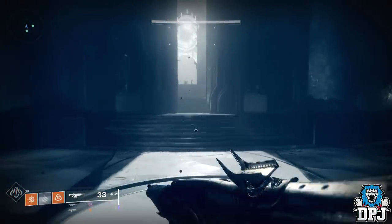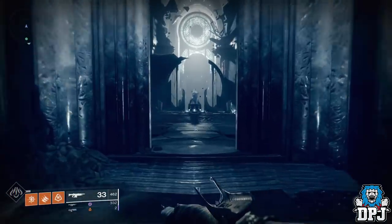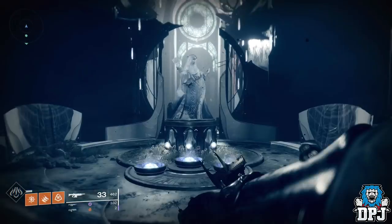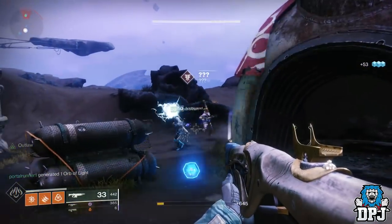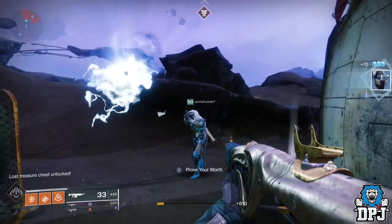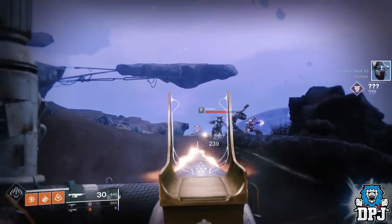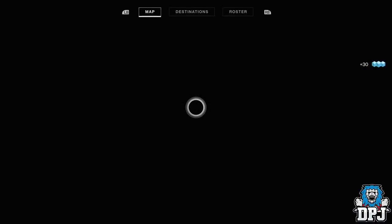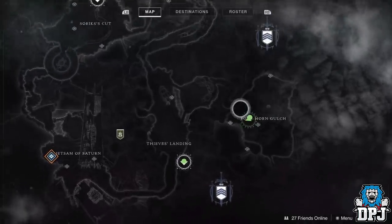Once you have defeated this ogre, outside the room there is a statue which you have to interact with by holding X or Square. This adds a secret mission to the Tangled Shore, located within the Fourhorn Gulch. The mission doesn't show up on your map and you can only see it when you travel there. Before doing it, I would recommend you make space in your pursuits tab — at least for three things, as that's what you will be rewarded at the end. Just run through this mission as you normally would; class it as a strike, it's nothing more than that.